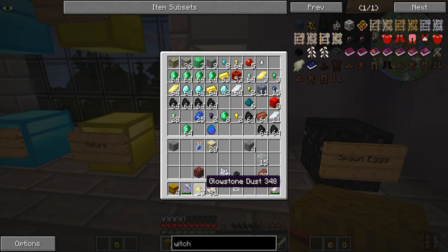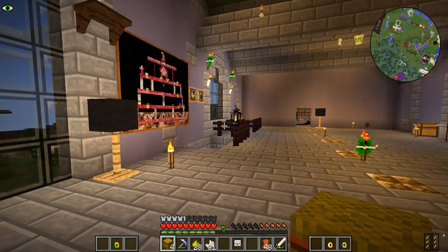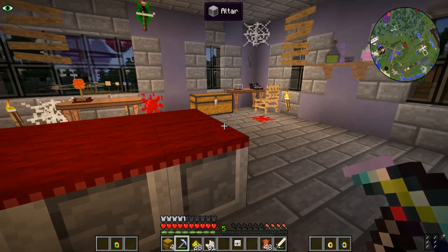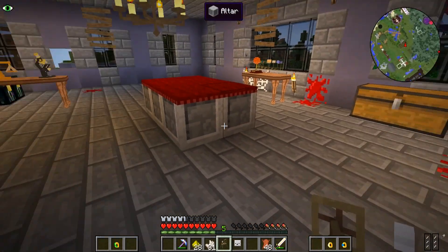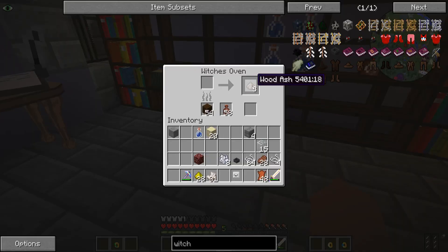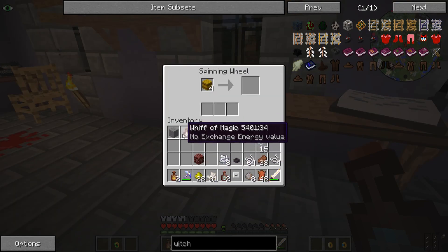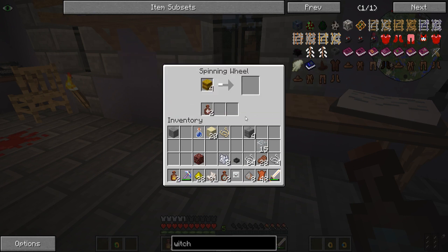So I have my glowstone dust, I've got a ton of leather and I just need some whiff of magic. My altar is not really powered right now but I'm sure it'll do. Put our spinning wheel down — I guess we can put it anywhere really. I need to put in my hay bales and my whiff of magic. Oh, I have whiff of magic in my backpack, that was good. Put in my whiff of magic and my hay bales and we should get ourselves some golden thread.